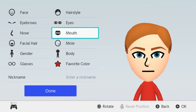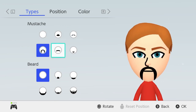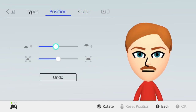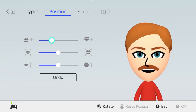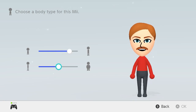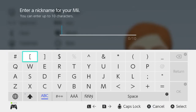Nose can stay the same. For his facial hair he definitely has a pretty nice looking mustache — I think this one works the best. We'll make it the same color and make it a little bit bigger — that size works well. For his mouth, that actually looks pretty good — we'll move it up, that works perfect. For his body he's definitely pretty tall. He's not really fat but there you go. Favorite color yellow, because that is closest to gold. No glasses. Name: Escanor.